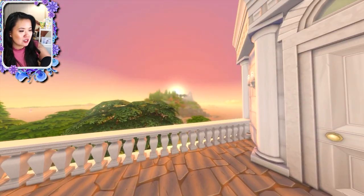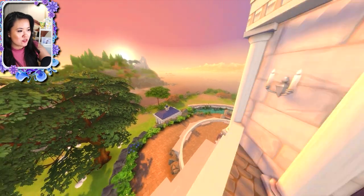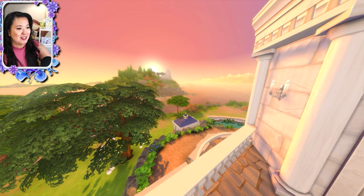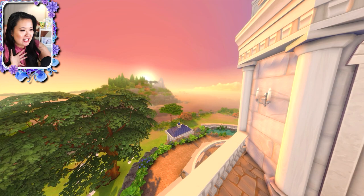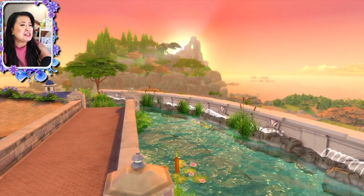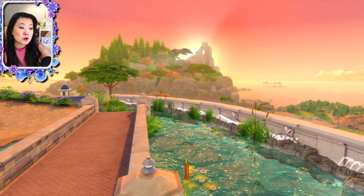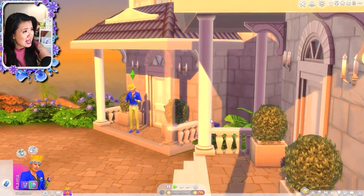Let's fast forward to sunset — okay, this is good enough. Ta-da, sunset! Imagine getting proposed to over here — look at that view, that would be so pretty. Just bringing your sims here — oh my gosh — look at the view down there too. This would be so pretty, guys, you have to download this. I love it — it's just romantic and the sunset here. And just the pond — it's pretty! Look at this. Guys, it's so pretty — I'm obsessed.